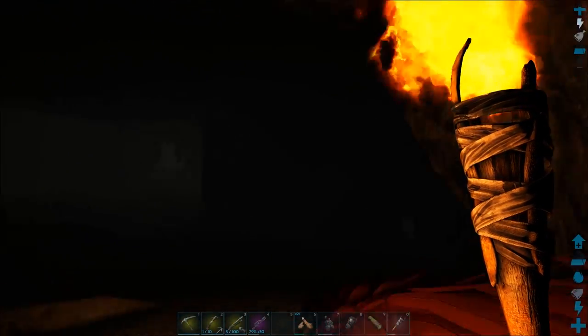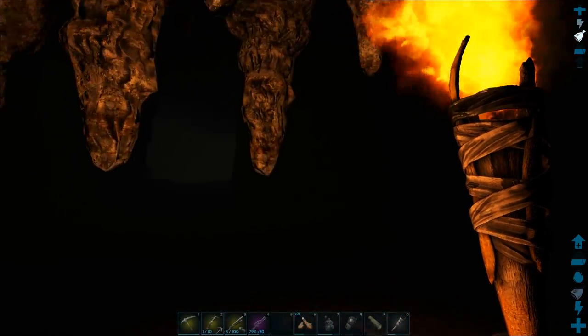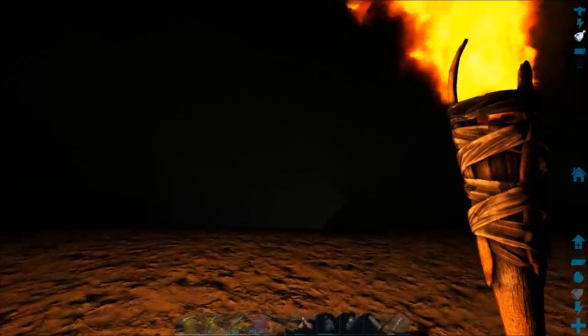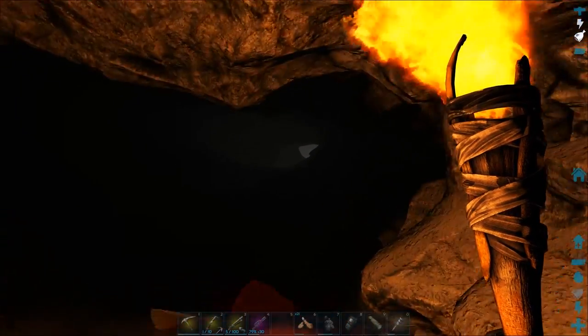Keep heading straight forward. Work your way up to the ramp on the right. Just keep going and it'll take you back to the exit.